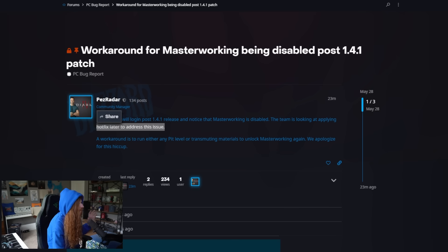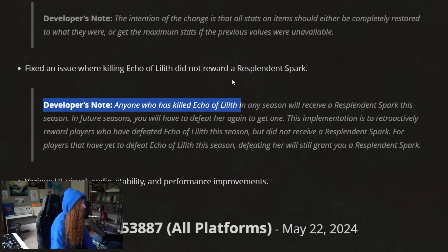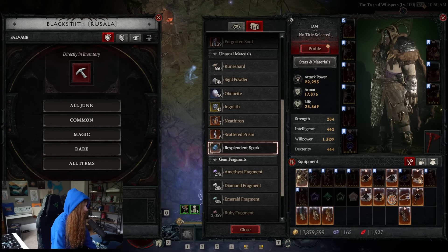You're now going to retroactively get your resplendent spark from the Echo of Lilith. So if you killed Lilith and didn't get that piece, you will now acquire it. Having killed Lilith, I can see my resplendent spark is actually here now.